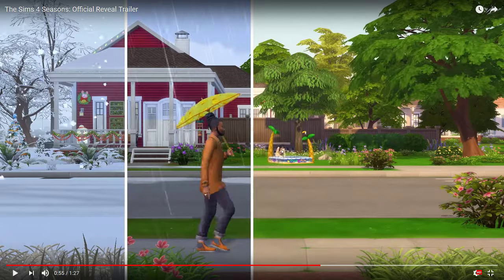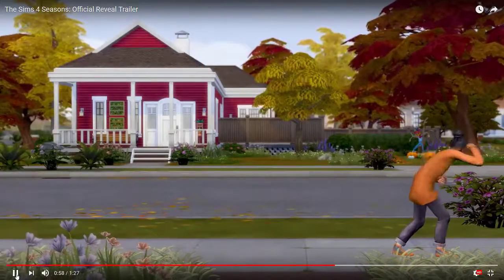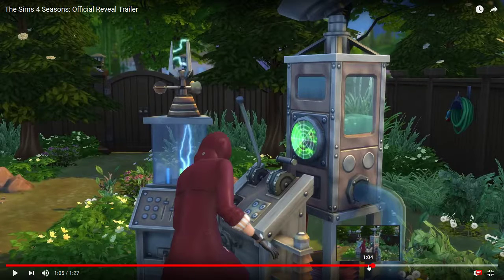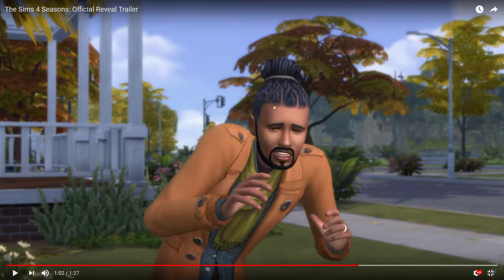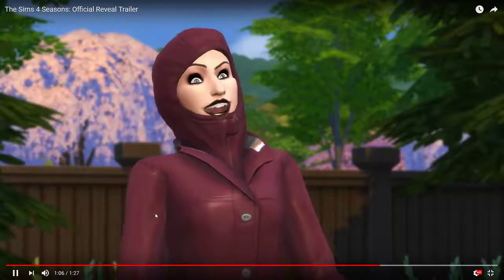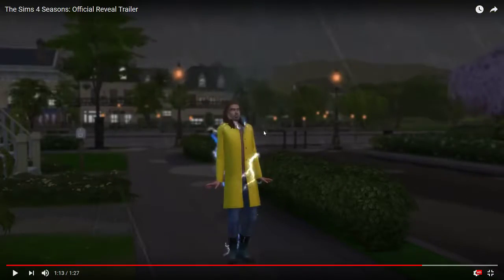Look at the umbrella! Look at the toddler pool — the toddler is there with her mom! It's extra windy. Oh my god, this scarecrow — okay. This is a new hairstyle, guys — this is new, I'm kind of digging it. This jacket is pretty sweet. And then they're bringing back the weather machine! I love the weather machine — you can alter the weather. His hair is new as well.